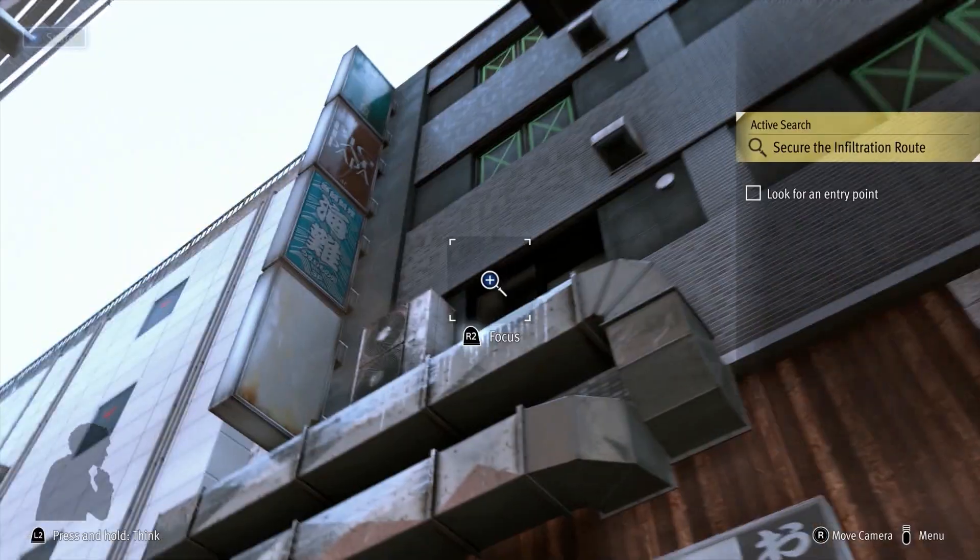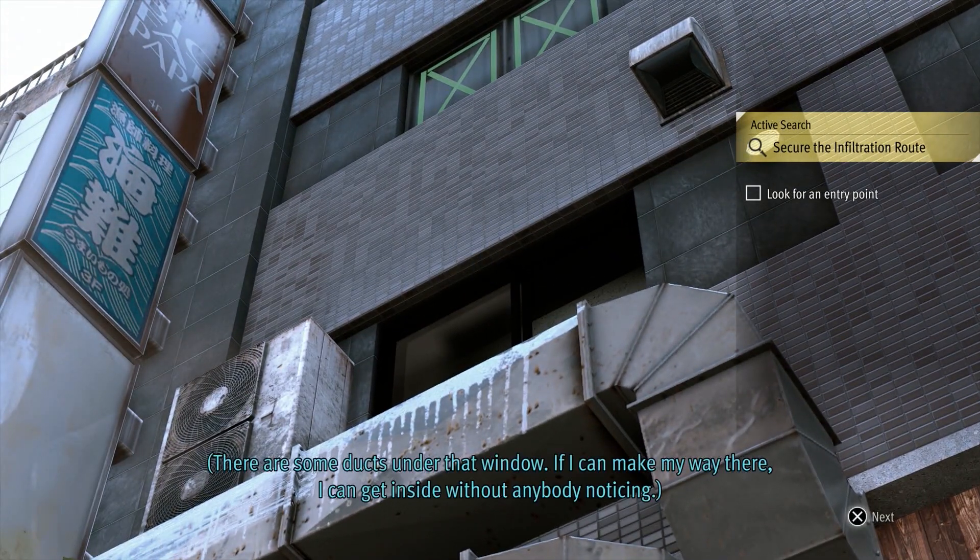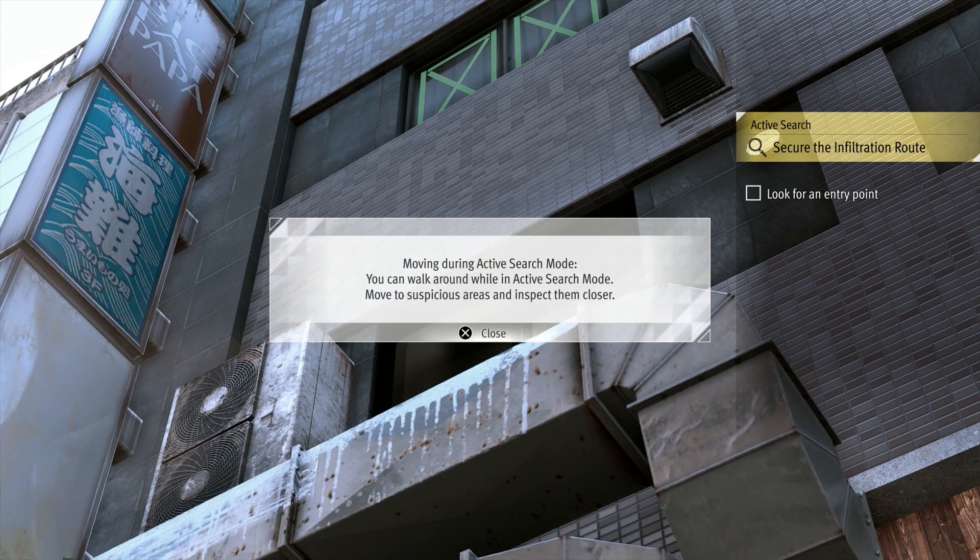None of this seems to make much of a difference. What you need to do is scan to the left of the building, so where the bouncer is — go to the left. You will see an open window with some pipes. Once you scan that, you are able to move.